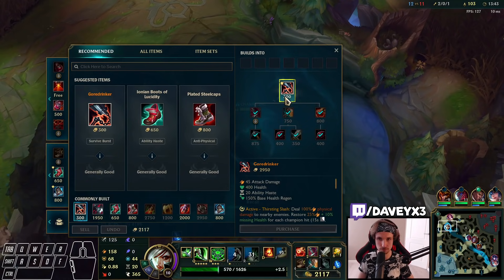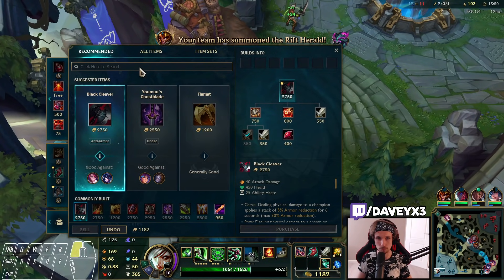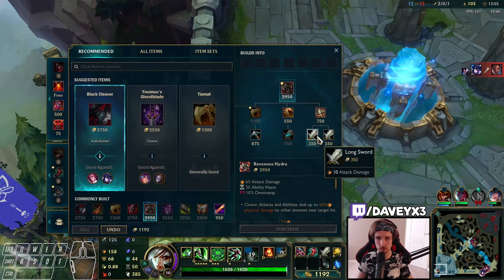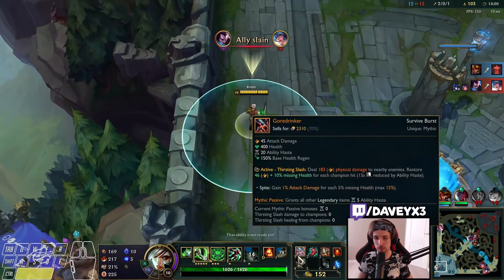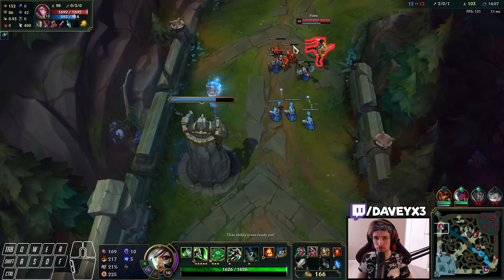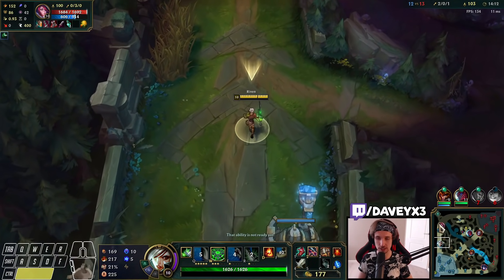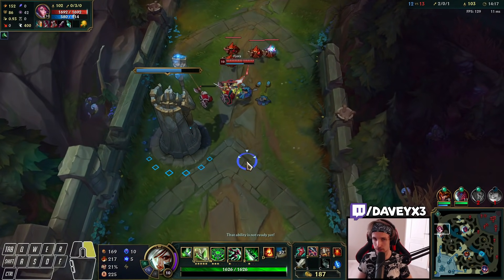Now we reset. Quick question — why do you max W instead of E? The reason why I max W instead of E is because W provides more damage, more clear, more CC. So many things that can push your lead — being able to clear faster, being able to do more damage, getting your CC off faster. It's a lot better than maxing E.